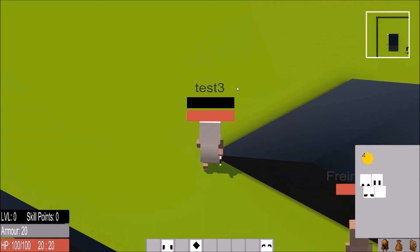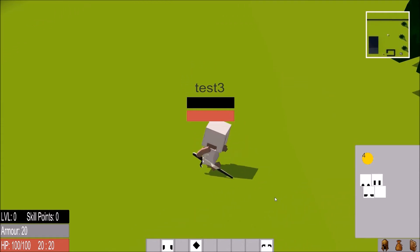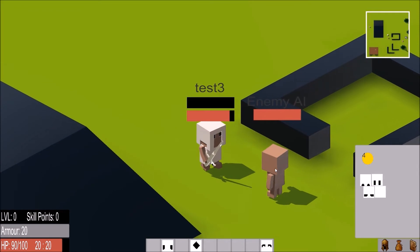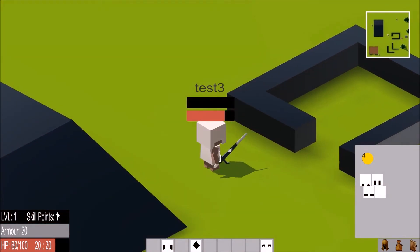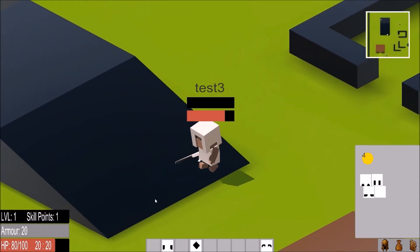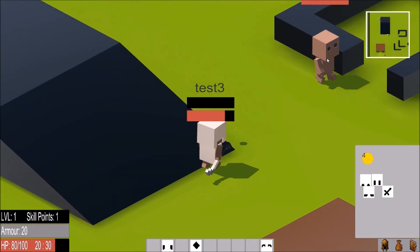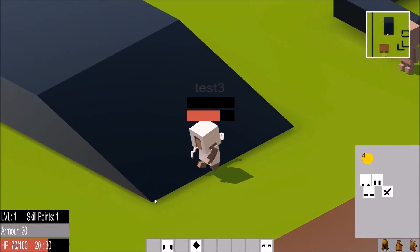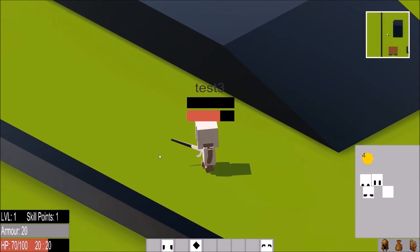I'll also stick some items in the hotbar for testing. I'll attack one of the enemies up here — there we go. You can fight them, do some damage, and I just gained a level and a skill point. I've equipped my staff now — different weapons have different stats, depending on whether they're projectile or not.